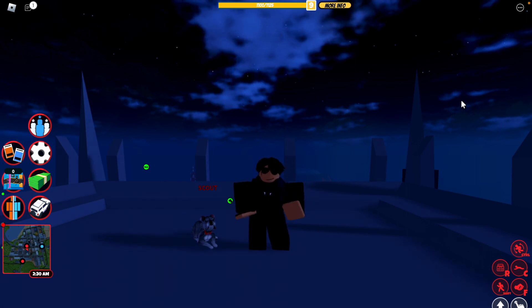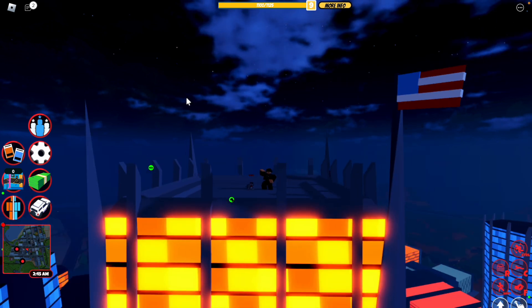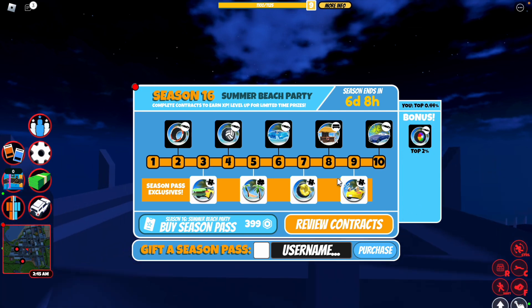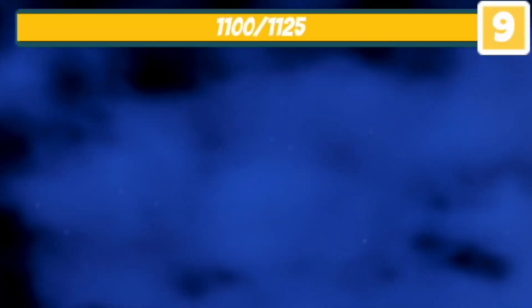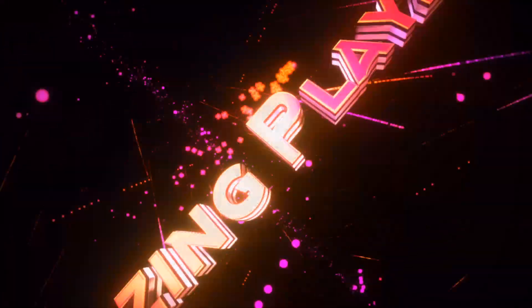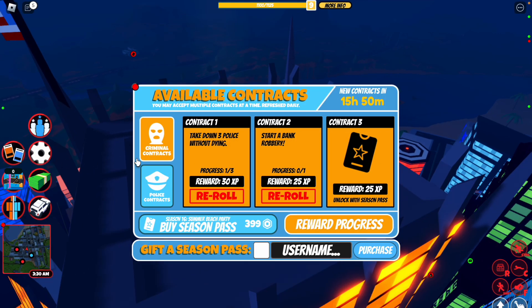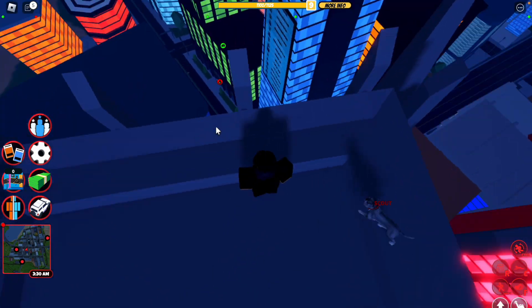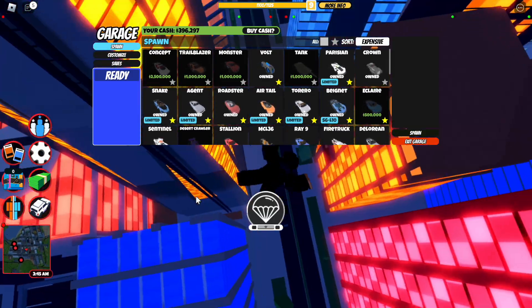Welcome back to another video. Today I'm going to be getting level 10 — I'm almost there, but I actually have 25 more XP to go, which means I'll just have to do one more contract. The contract I'm going to do is take down three police because it's probably the easiest. Let's go find some cops.